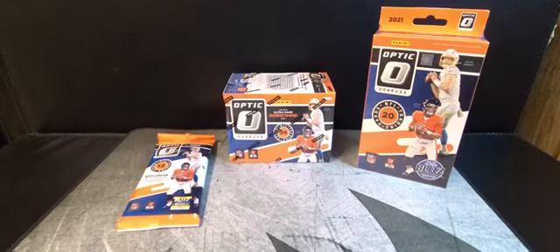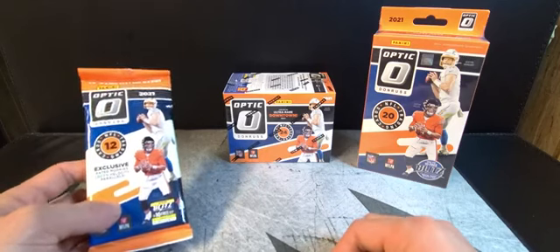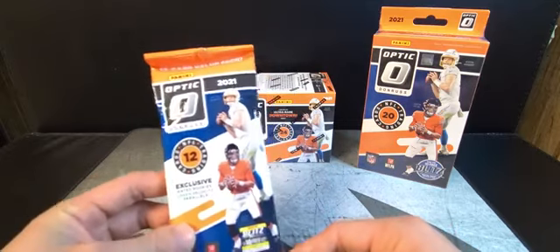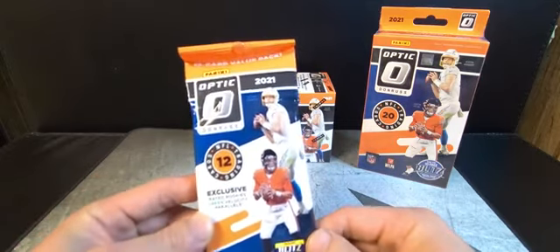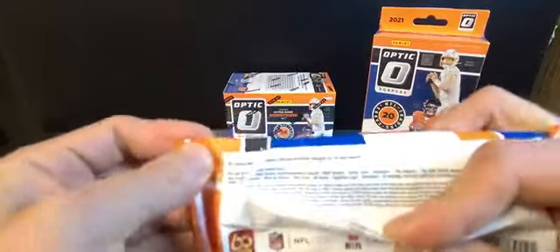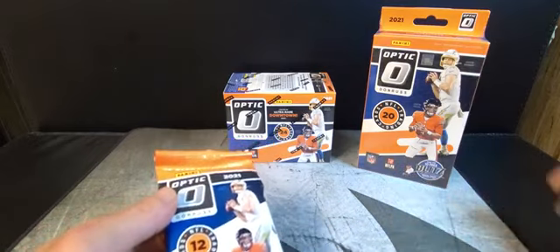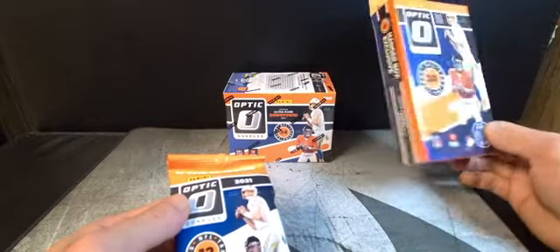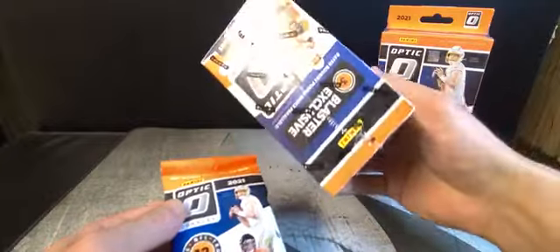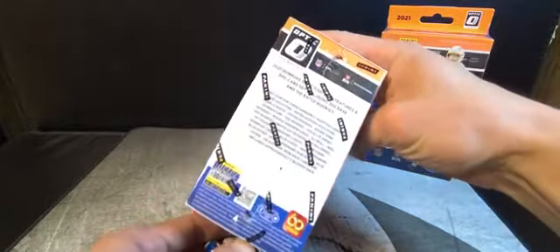Hey, what's up YouTube, it's LJ here and we're back again with the 2021 NFL Optic Donruss. We have the value packs, the NFL hanger boxes, and the blaster box. In the value pack you can get the downtown and the rated rookie green velocities. The hanger box will be looking for rated rookie hollow variations and blue scope parallels. In the blaster box we're looking for three blaster-exclusive purple shock parallels, plus autos and a bunch of different inserts. Without further ado, let's check out the value pack.